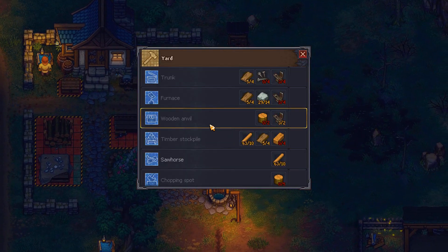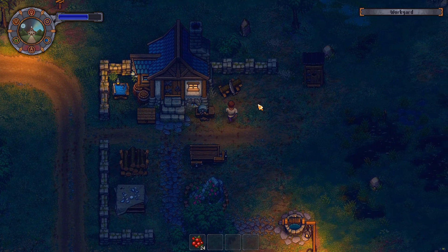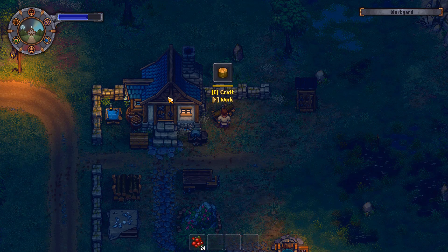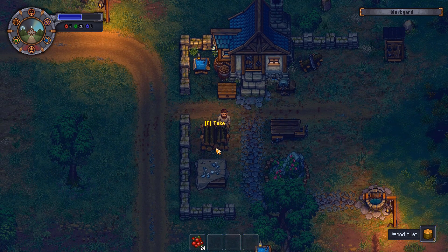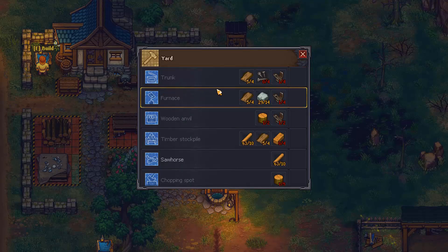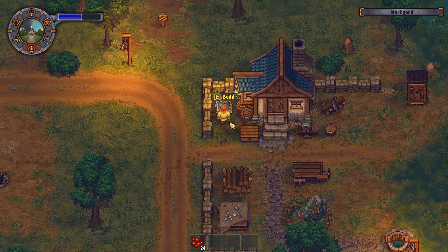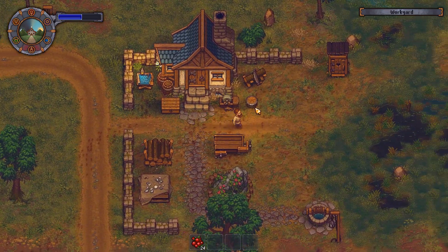We can craft nails and we can craft simple iron parts using a wooden anvil, which we haven't purchased the blueprint to make yet. So now that we have that, it should be unlocked here. Wooden anvil — yes. A wood billet is created at the sawhorse, we need two of them. Wood billet — this makes three, can I make less? No. We'll make a wood billet. And then we'll place our wooden anvil right there — I'm all about saving space. I'm sure I'll reposition all this stuff eventually. There is a remove option, but we don't have a need for that yet.